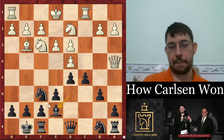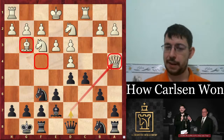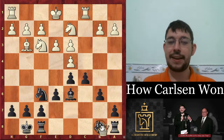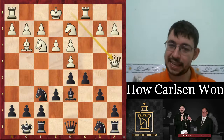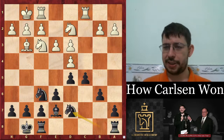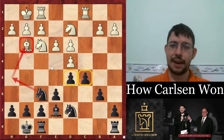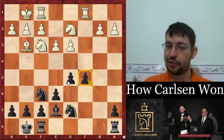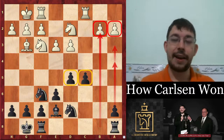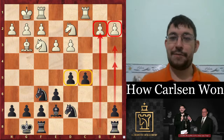Bishop e7 might seem like a weird move giving up a tempo, but white has also given up a tempo with the bishop, so it's not all that bad. You kind of want to go queen d7 and swap off that queen, but if you do it immediately you run into a chess tactic — queen takes d7, takes, and 'thanks for the bishop.' So instead Bishop e7, castles, and now black is free to play queen d7. This ending after queen takes d7 and knight bd7 is already a little bit more pleasant for black practically — with more space, and knight h5 can harass the bishop. It's equal but it's 'more equal' for black.